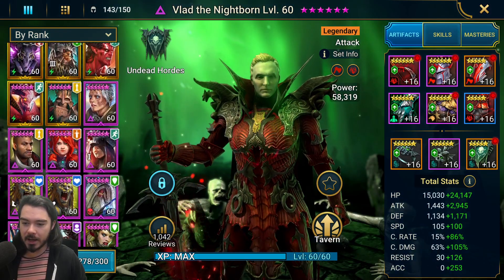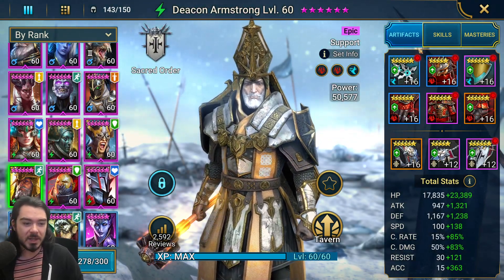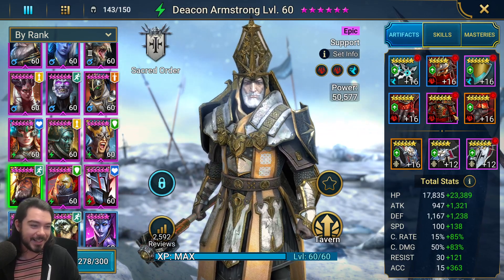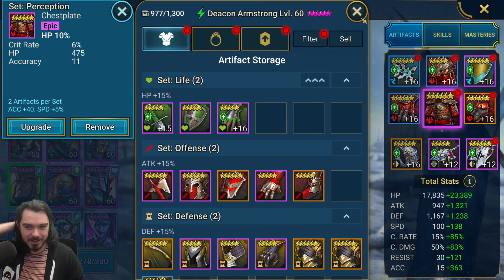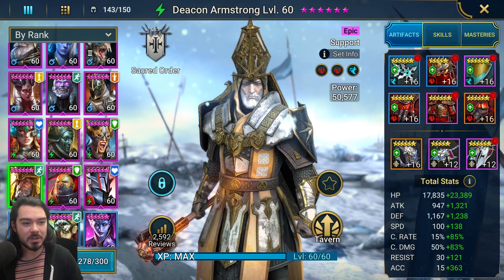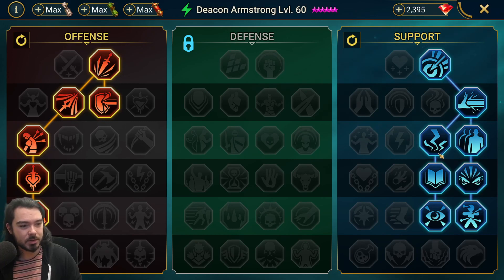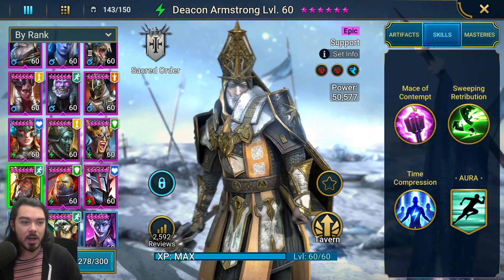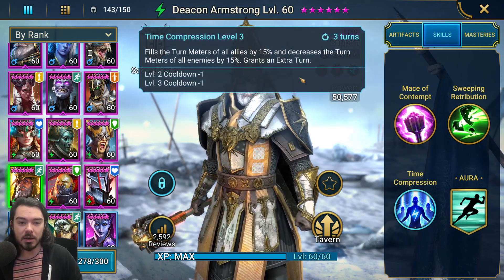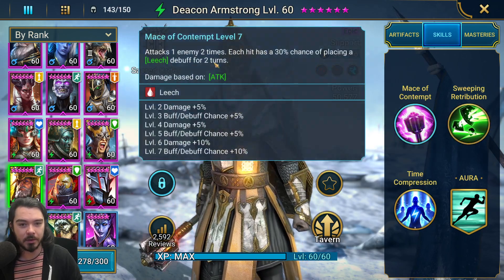First up we have Deacon Armstrong. He's basically a speed booster. I switched his chest and forgot to roll it up, so that would have helped probably. He has 100% crit rate, I have him going very fast, he's got way more accuracy than he needs, and he's just overall generally well-built. His masteries are fairly standard War Master Tree and Support Masteries, so nothing too special there.